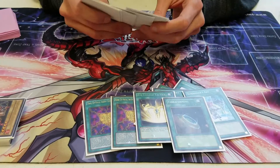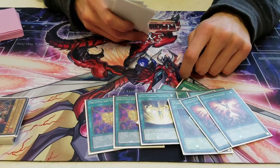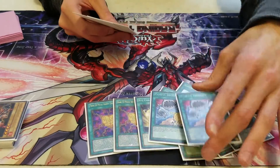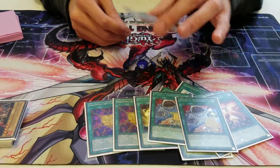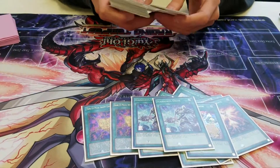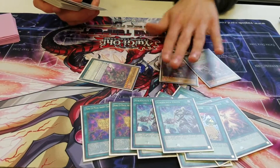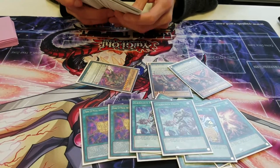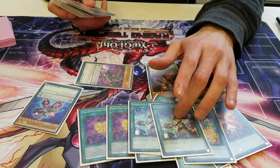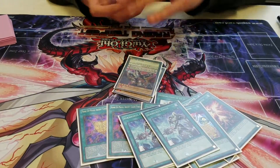And then of course you run Terraforming and two Ignition Phoenix — for Royal Magical Library counters, that'll generate just an easy one-two. Of course, two Painful Decision. And then I run Ignite's Unite, because let's say I open with this as my main board and I'm just one card away from making Zexal — I could just pop one of my scales with Unite and then Special Summon the one I need. I don't run Lancer or Champion.